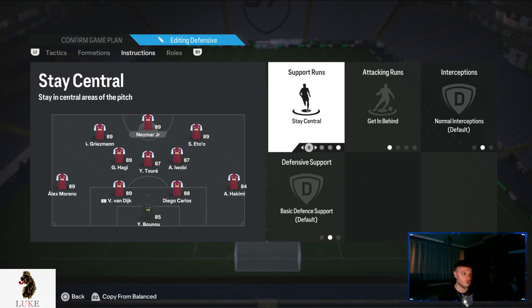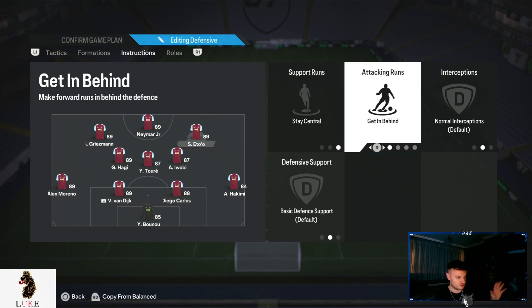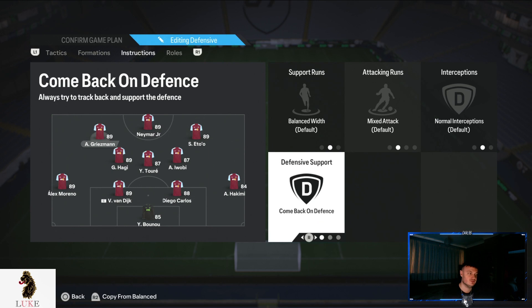My striker and my right centre forward are both on stay central and get in behind. I don't want my striker or my right centre forward venturing out wide. My left centre forward is on come back on defence — when we don't have the ball, he tucks into that left midfield of a 4-4-2, but when we get the ball he pushes straight back up into the left centre forward position.